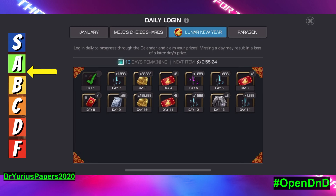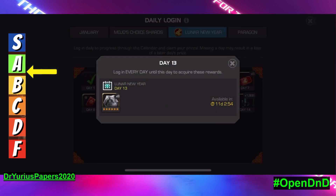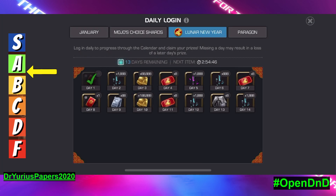We're going to end up getting — tomorrow we're getting 1,888 six-star shards and some gold, then we're getting tickets. We're going to end up getting a total of 24 tickets. We're getting a lot of six-star shards, I really like that. And these are generic six-star shards, which is great.